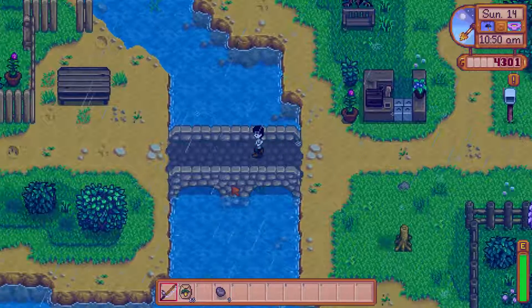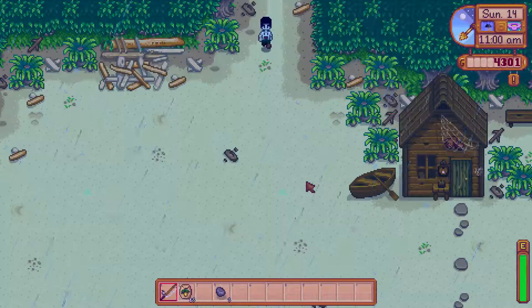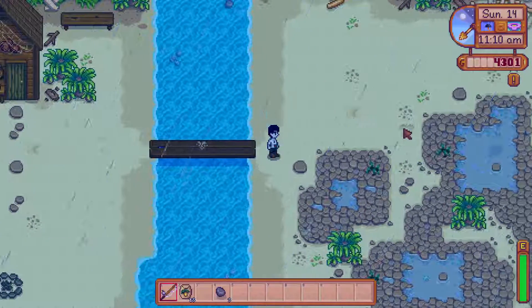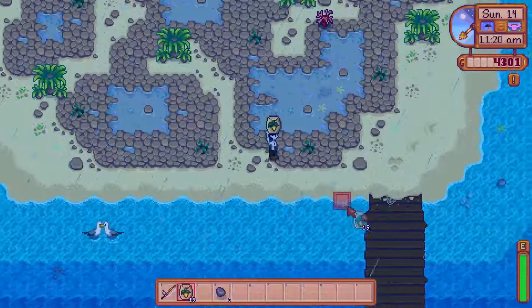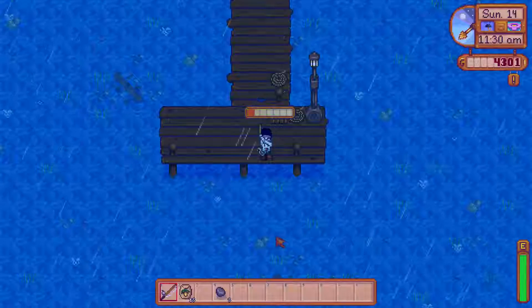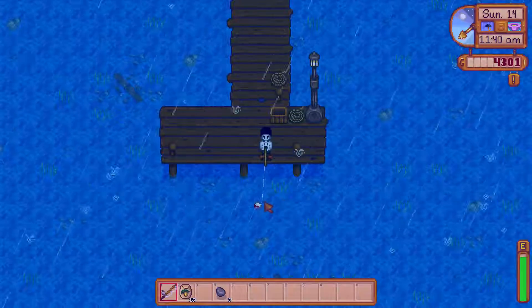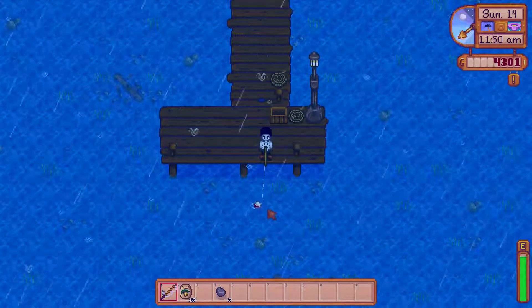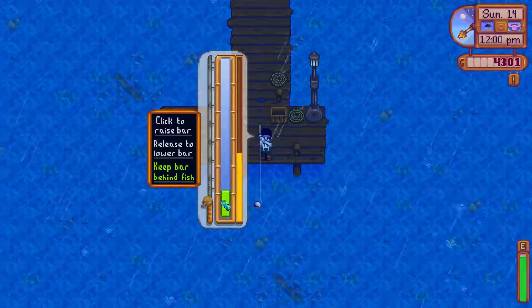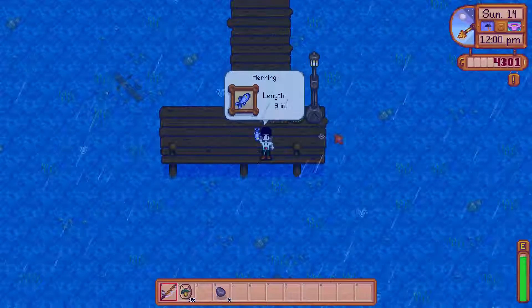To get there, you go across the bridge and head down this way. There are actually two different areas — you can go along the docks where the fishing shop and Willy are, or you can go over to where we unlocked with the 300 wood and fish off those docks. Sometimes you can find different stuff in different areas. So let's start fishing — you just click and hold to charge up your bar with the left mouse button, then you cast and wait for something to bite, which you'll see by an animation on your fishing lure. There we go — and then you just click and try to follow the fish with the little bar. If it stays green, you catch it. We just caught a herring, 9 inches.